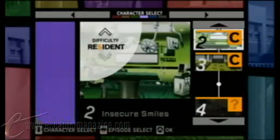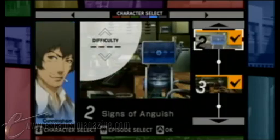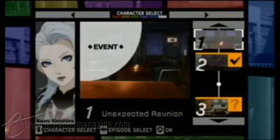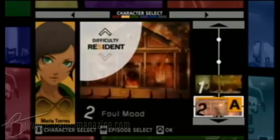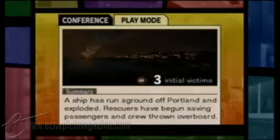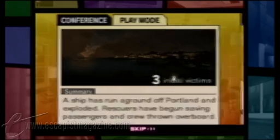One particularly nice feature of Trauma Team is the ability to switch between characters and medical specialties whenever you like. In addition to the expected surgeons, you get characters like Maria, the early responder, who is a particularly fun twist on the franchise's medical gameplay.